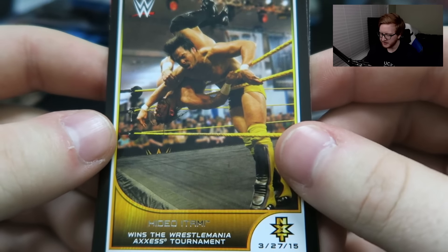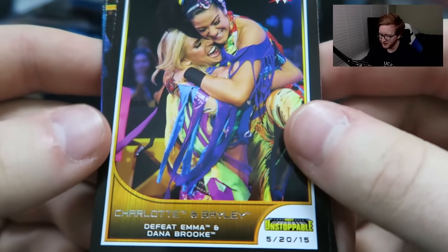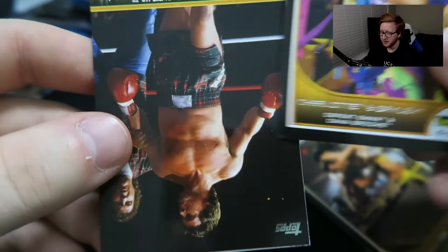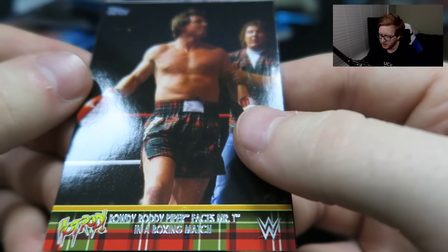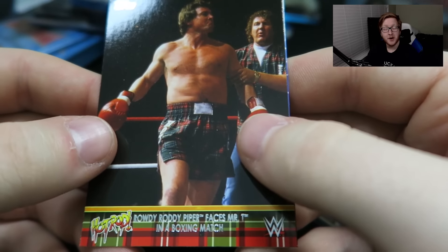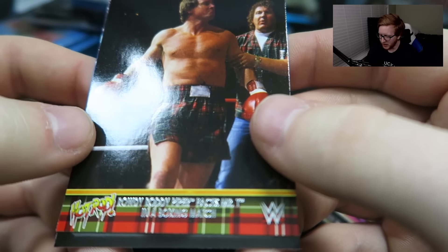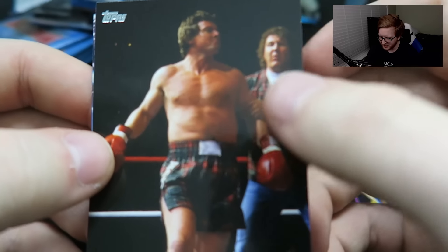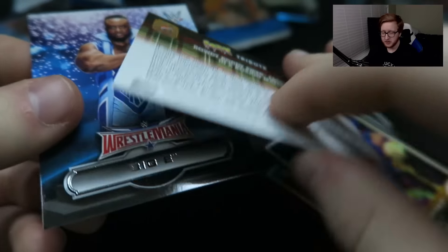Hideo Itami wins the WrestleMania access tournament. I was there for that too — that's incredible. I love getting cards for events I actually attended. Charlotte and Bayley defeat Emma and Dana Brooke. I guess Charlotte and Bayley wouldn't be hugging nowadays, huh? Rowdy Roddy Piper faces Mr. T in a boxing match — look at my man looking good, ripped out of his mind. It's a two of ten, so we got two of these special cards.